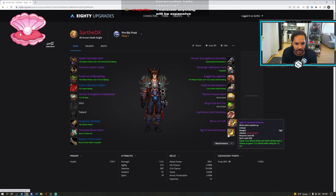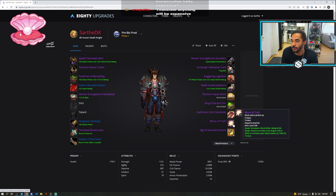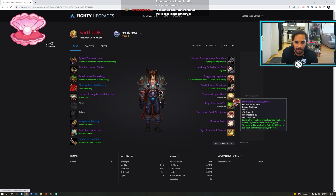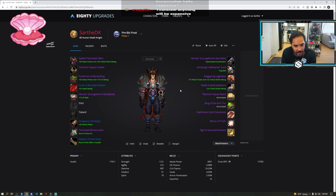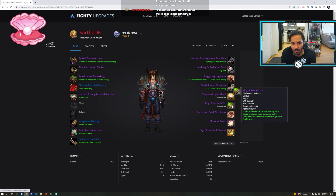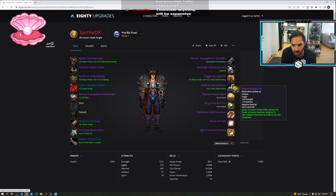Moving on, we obviously have Sigil of Haunted Dreams — easy to get. Mirror of Truth — super easy, 40 badges. Darkmoon Card: Greatness — if you're going to spend gold on anything, just spend it on Darkmoon Card: Greatness. Even if it's like 30,000 gold, just wait a couple of weeks. This is where you spend your gold. Everything else will be replaced in phase one. Ring of the Kirin Tor — don't buy it. I don't think it's worth it unless you're going for world first.